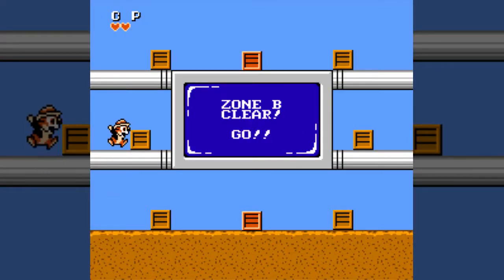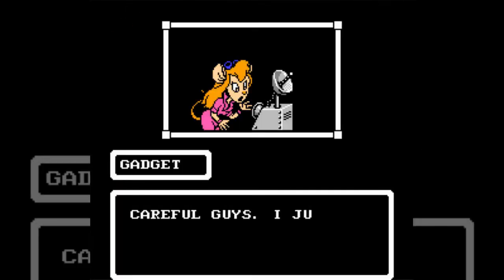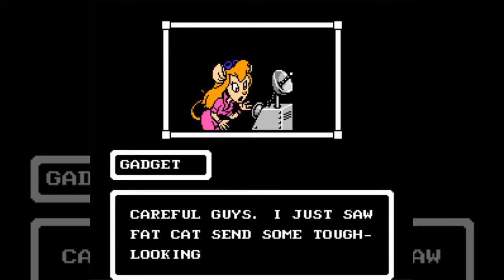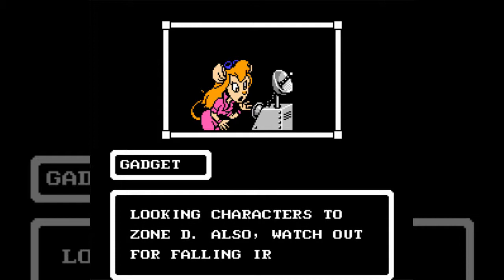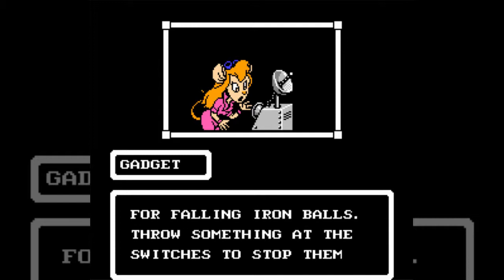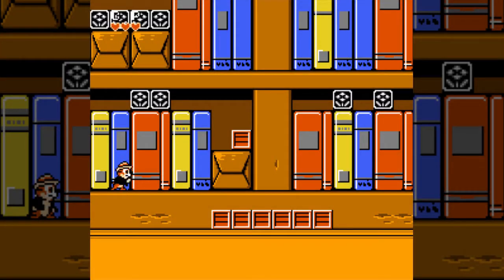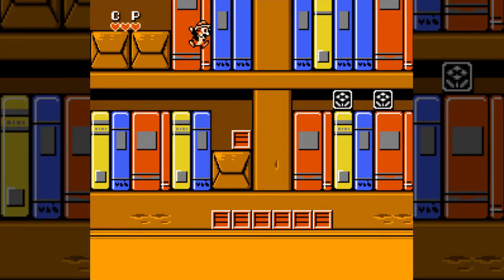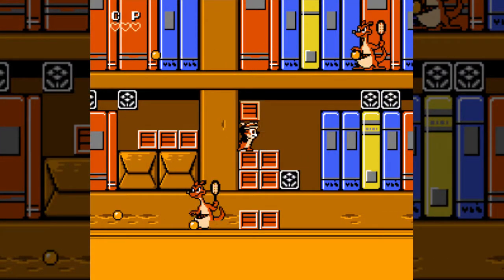Using invincibility frames can make the game pretty easy in most instances — I can think of a couple of opportunities off the top of my head. A new briefing warns: fat cat has sent some tough-looking characters to zone D. Also watch out for falling iron balls — throw something at the switch to stop them. On to area C.